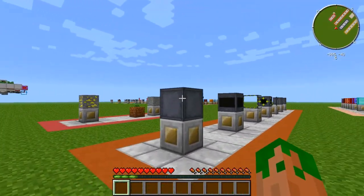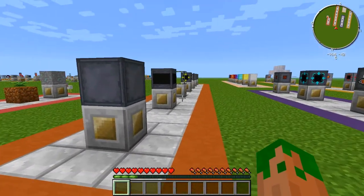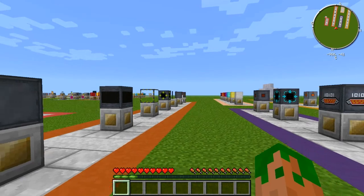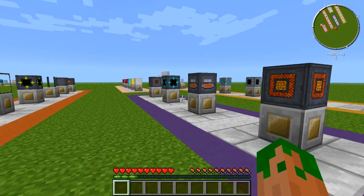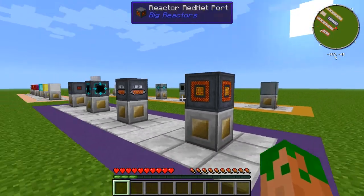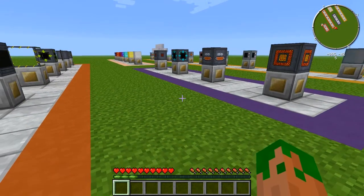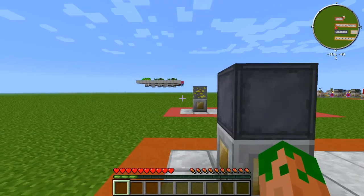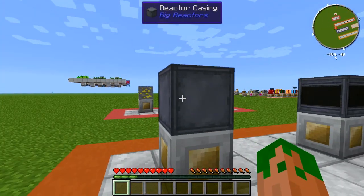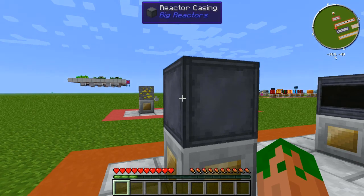The orange box here shows all the Big Reactor parts — the normal reactor parts — and then the purple box contains the Big Reactor essentials. You're going to need all of these on a normal Big Reactor; these are the essential blocks. Then there are the optional blocks. These are fairly self-explanatory and I'll go over all of them.